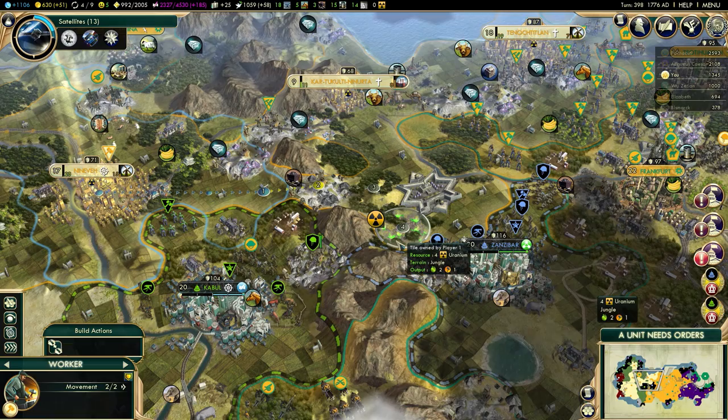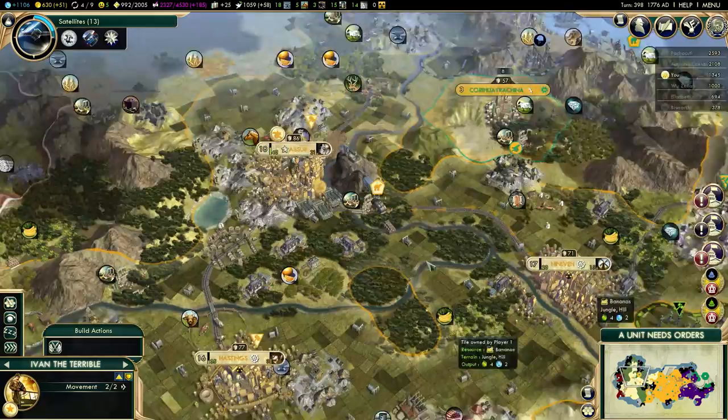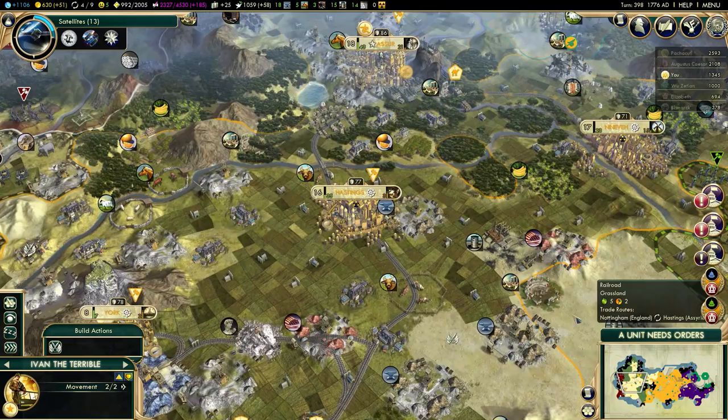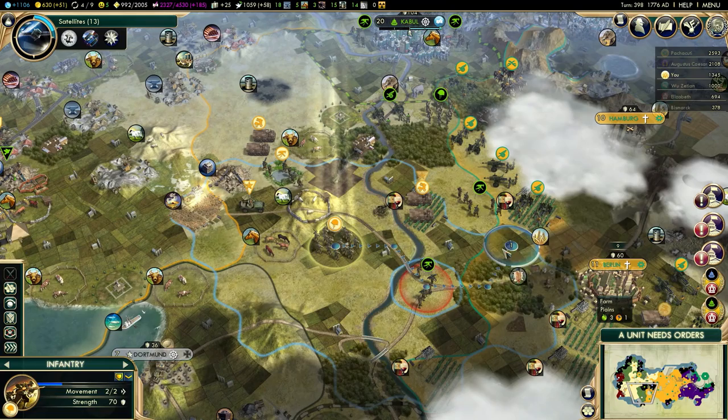This is a really good deposit because it has 4 units of uranium - that's pretty damn good. I don't like these archaeologists heading west, but not much I can do about it other than waiting for my archaeologists. I have some other archaeologists queued up in other cities. I have at least 4 antiquity sites in my territory - one near Nimrud, two near my capital, and another one down here. I want to grab most of them.